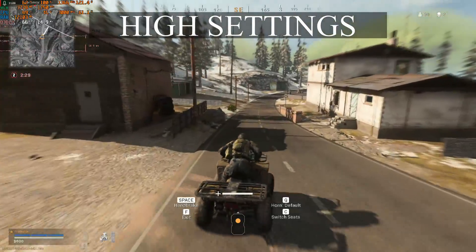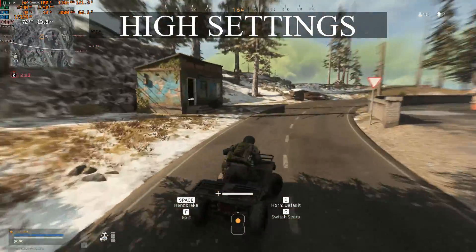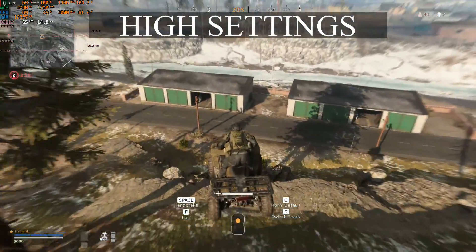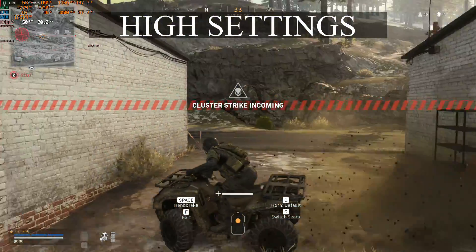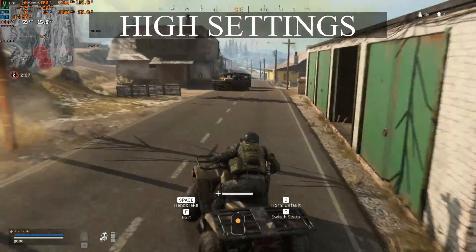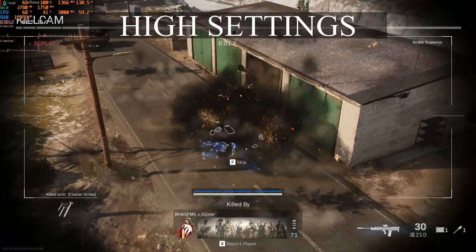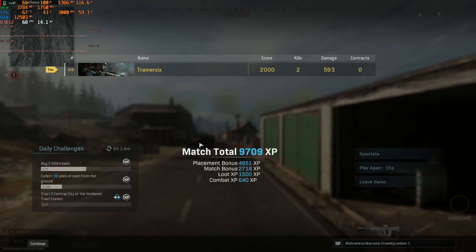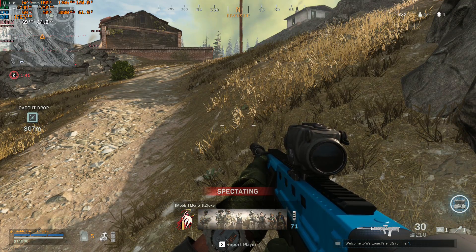I'd personally recommend a mix of medium to high settings for this system on Warzone — you get a much higher frame rate without sacrificing much visual quality. This game is an absolute VRAM and memory hog, yet it still runs well on this hardware. We ended up getting hit by a precision airstrike — the first time I've ever been killed by one. That concludes our recording of the Intel Xeon E5 2650 V2 paired with the RX 580 4GB. If you have any questions feel free to reach out in the comments below.